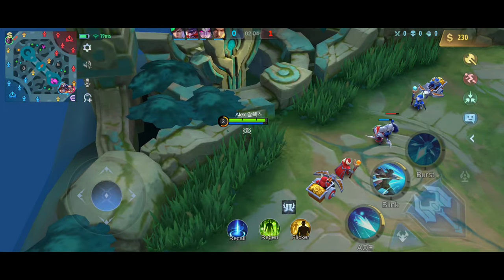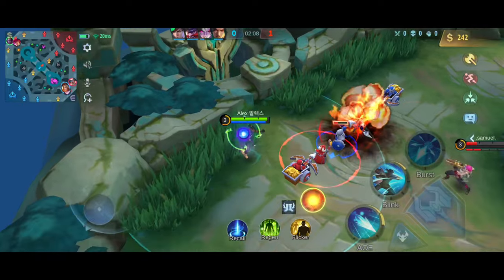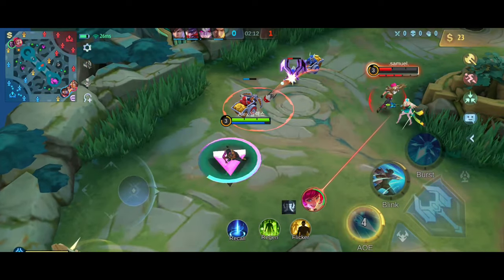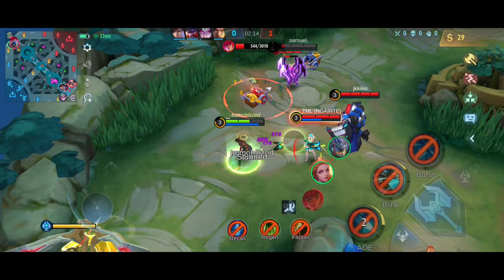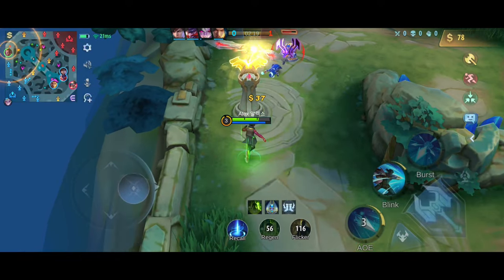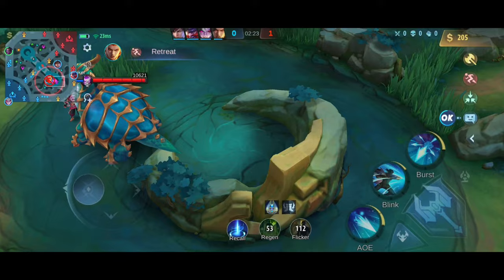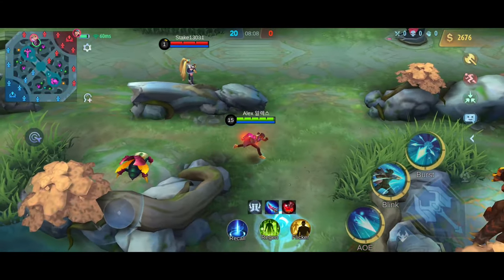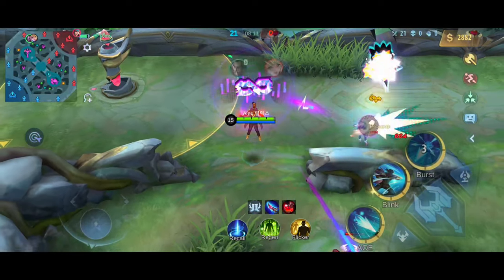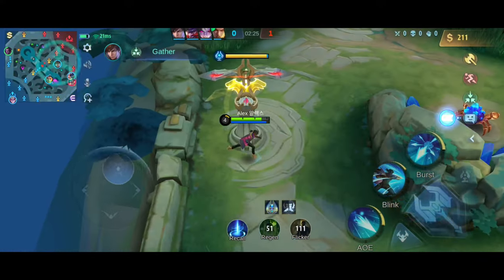The timing of when, on which target, and where you choose to position will separate a great Brody player from a good one. But the downside of his second skill is that it is a single target spell. So even though you may want to stun a target, other opponents can get the better of you in a team fight as you'll be putting yourself in close quarters and vulnerable to CC skills. So I'd recommend you don't use his second skill in a team fight, and only use it when you are in a 1 vs 1 situation, or wait for the enemies that can stun you to use up their skills.